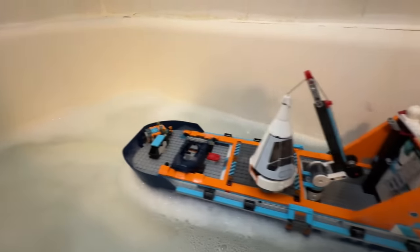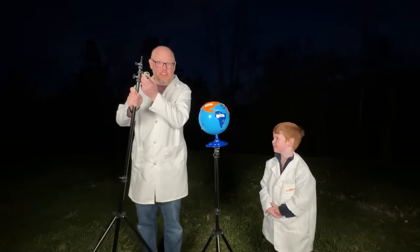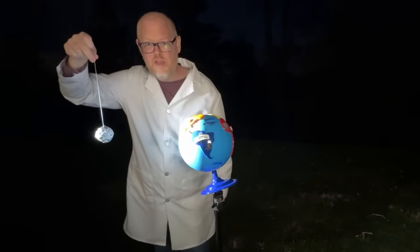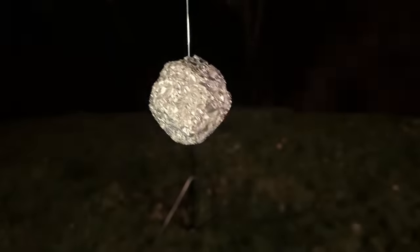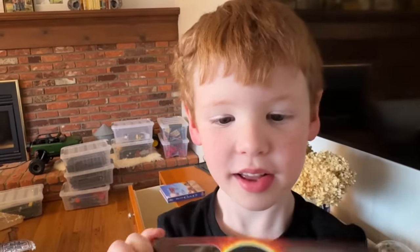Now let's learn how it works! This is how a solar eclipse works. This is the Earth. This powerful flashlight is going to be the sun. And this is the moon. Sometimes the moon passes in front of the sun — the eclipse is where the sun is blocked by the moon. Remember: don't look up at the sun during the eclipse unless you have approved eclipse glasses!